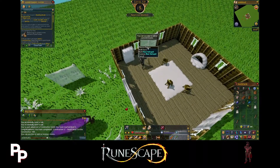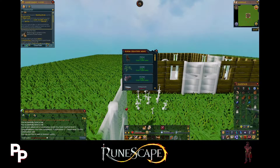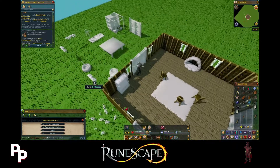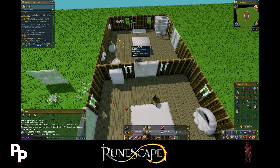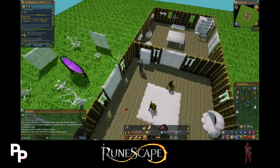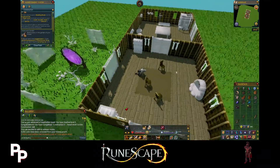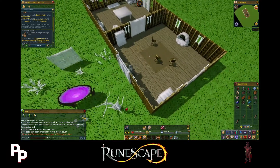Now we can actually get into this part as well. You can build on the door hot spot, add another parlor, add a garden or a kitchen. I like to put my kitchen on one of the corners, so I think I'm just going to build my kitchen right here. It costs 5,000 to make a kitchen, and then you can actually build tables and stoves and train cooking in here. We have 2 logs left - we don't have enough planks for the bookcase, so let's build this rug then.